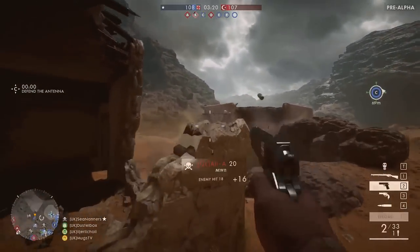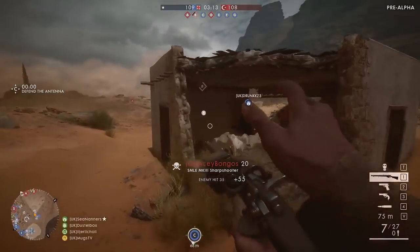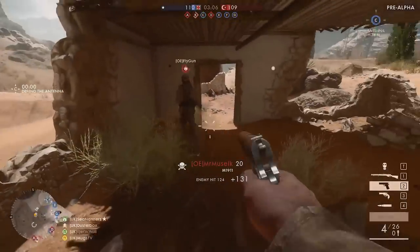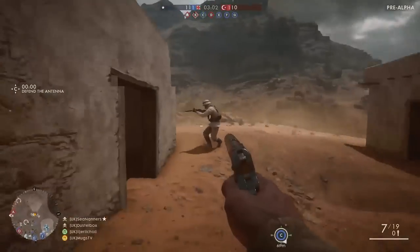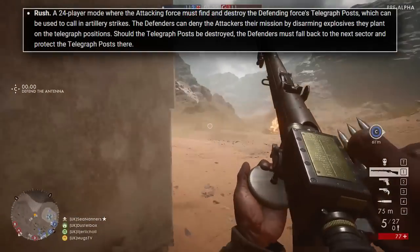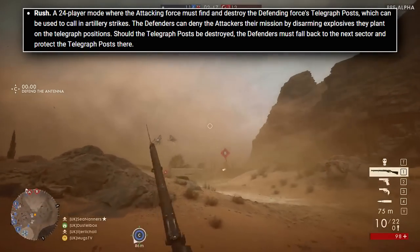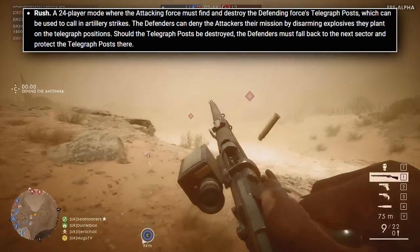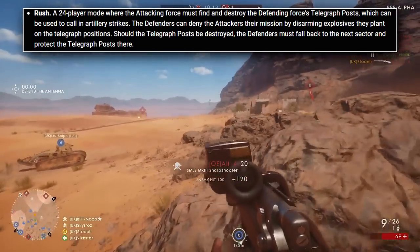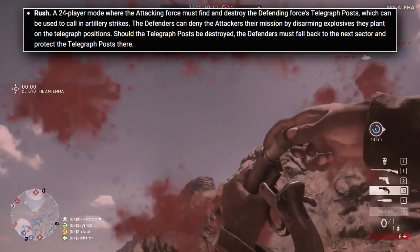Rush is a game mode that didn't feature in Battlefield Hardline, and it really wasn't well implemented in Battlefield 4. DICE LA went back through a lot of the maps and attempted to make them better by changing the MCOM locations over a year after the game had shipped. Rush in Battlefield 1 is a 24-player mode where the attacking force must find and destroy the defending force's telegraph posts, which can be used to call in artillery strikes. The defenders can deny the attackers their mission by disarming explosives planted on the telegraph positions. Should the telegraph posts be destroyed, the defenders must fall back to the next sector.